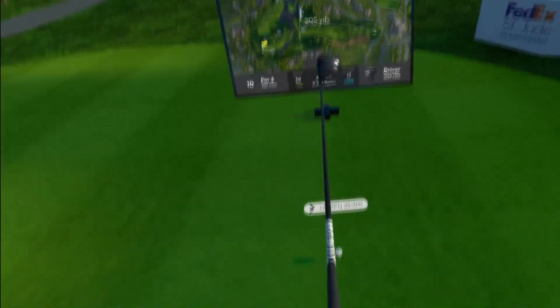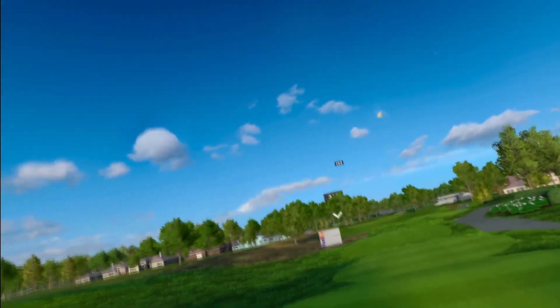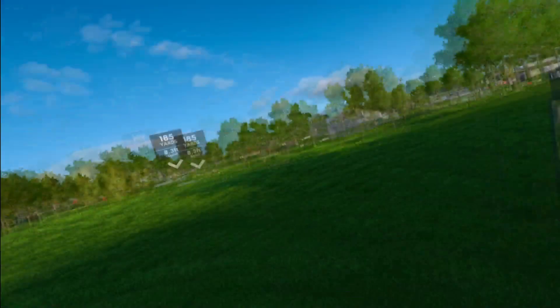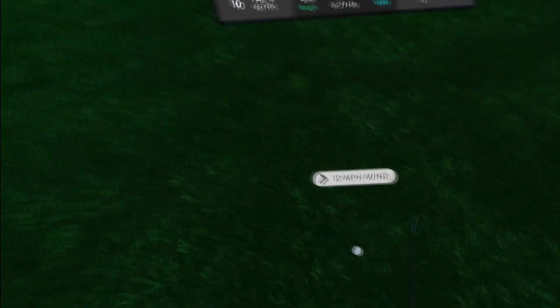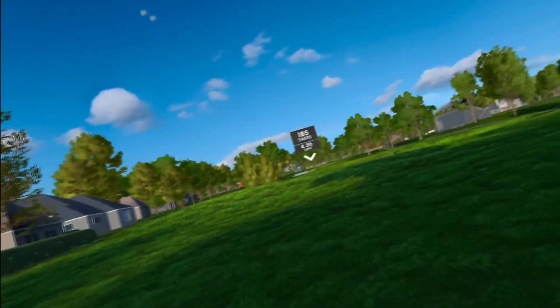We end the front nine one over, heading to the tenth hole, par 4, 461 yards going into the wind — keeping the driver. I absolutely pull that; the ball is not fading back, going over the second tree. At least we've got a clear shot for the second ball. Going two clubs up coming from the rough into the wind.